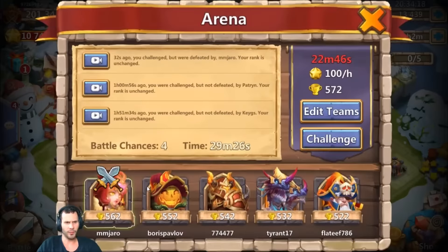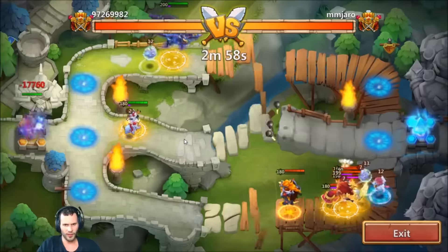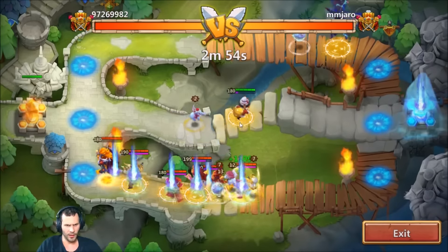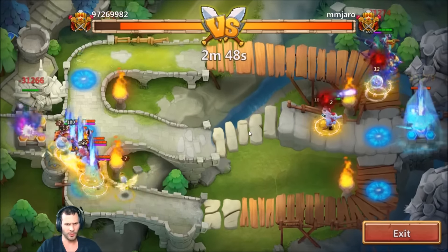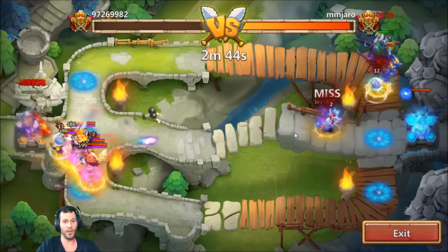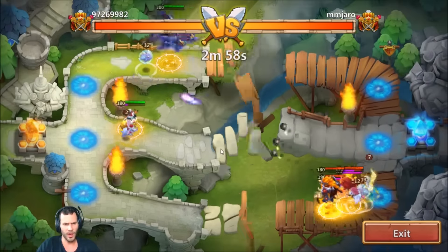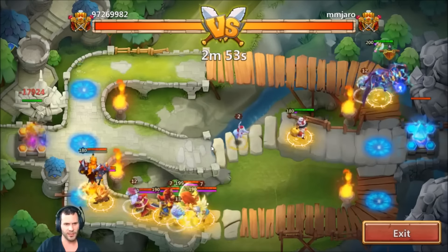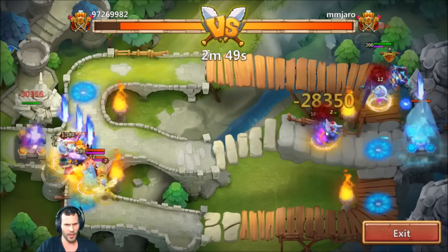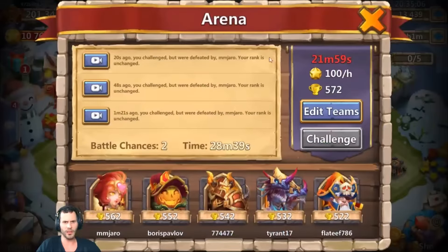Let me go from a different lane to see how effective the freeze is. Right at the start he lands a freeze, and then another freeze right there. I want to test whether his freeze still works even with an Aries proc — even if he's silenced. Yep, freeze still works. So even with the Aries proc on him, he is still dishing out the freeze effect. That is crazy.